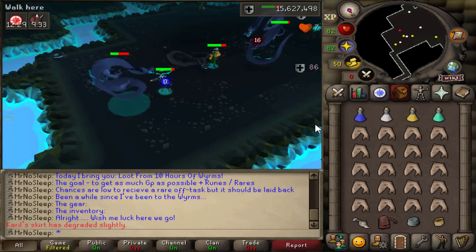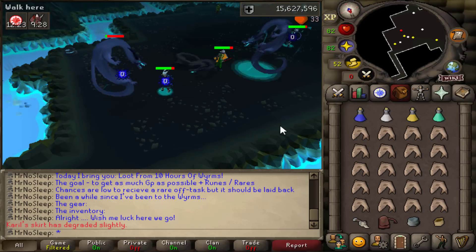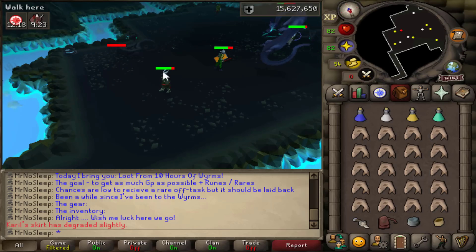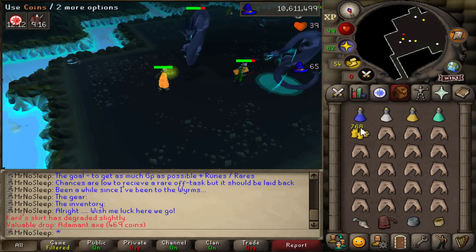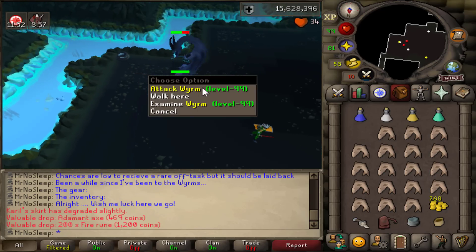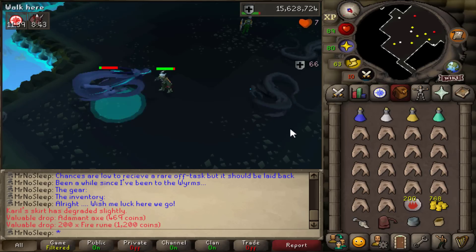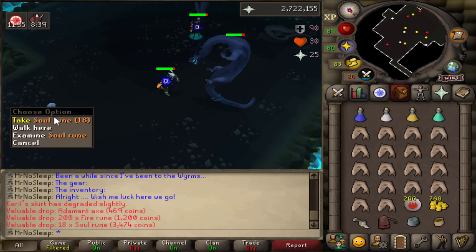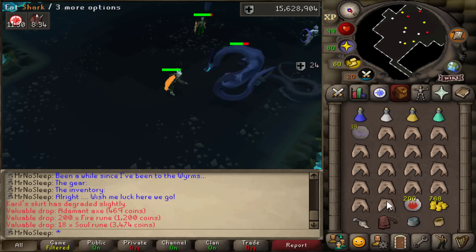For the inventory, we have a basic superset and one prayer potion for preserve, with a full inventory of sharks. Later on I switched to anglerfish and a bone crusher, because worms drop bones every single kill and you might as well just crush them automatically. I also brought a rune pouch for high alching, a gem bag for gems, and an herb sack for the herbs.